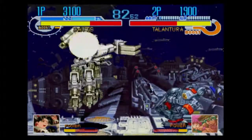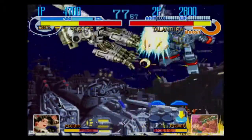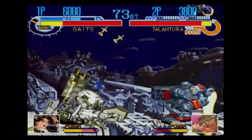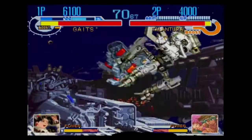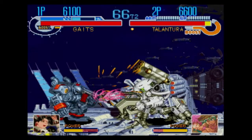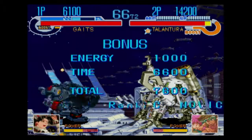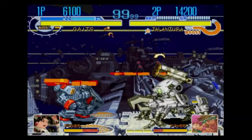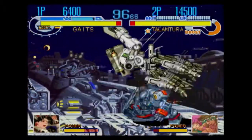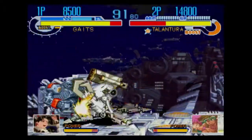His fireball is slow but it'll stun your opponent, so you can get an extra attack in. Oh nice, you got me. You can see they reversed the L and R — it's Talantula instead of Tarantula. Let me see if I can get another throw in.